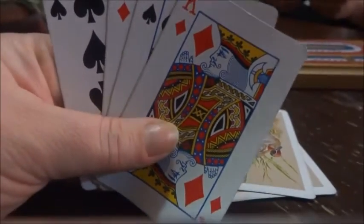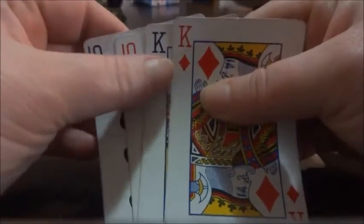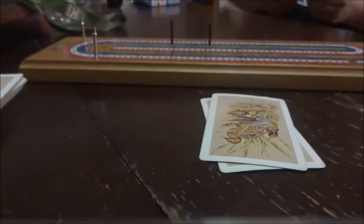If you've never played before, the best card to get in a situation like this would probably be a five. We're going to wait until the other player throws his two cards into this kitty — which is what it's called — and then we're going to cut the deck and see what the face card is.